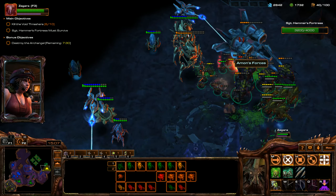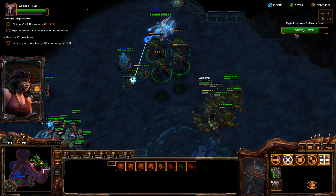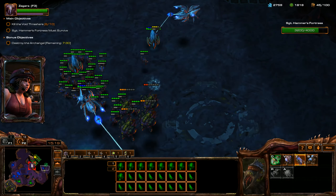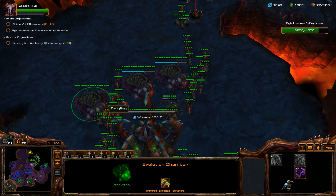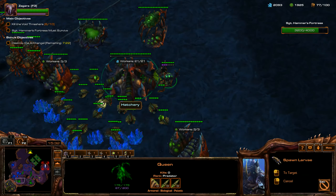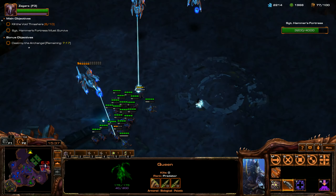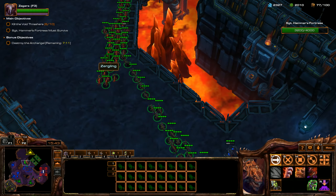We'll just run over to the other side really quickly, clear out the rest of this stuff, then run back and immediately send a ton of Zerglings over there. We're sitting really good here - as you can see, there's creep spread across the entire map at this moment, so we don't even have to worry about putting down any creep tumors because of Stukov.